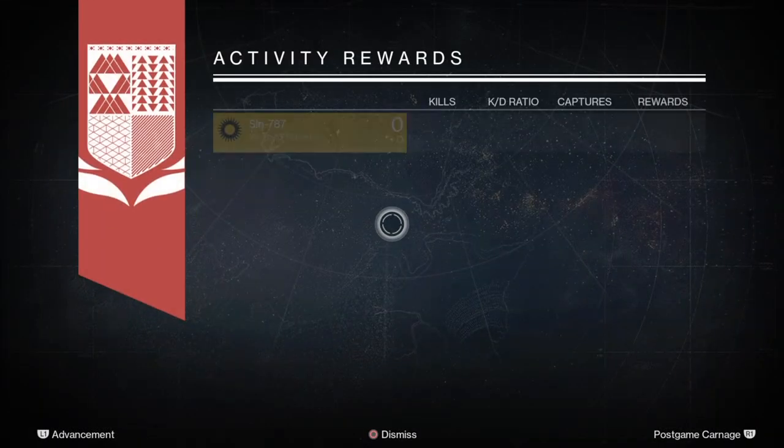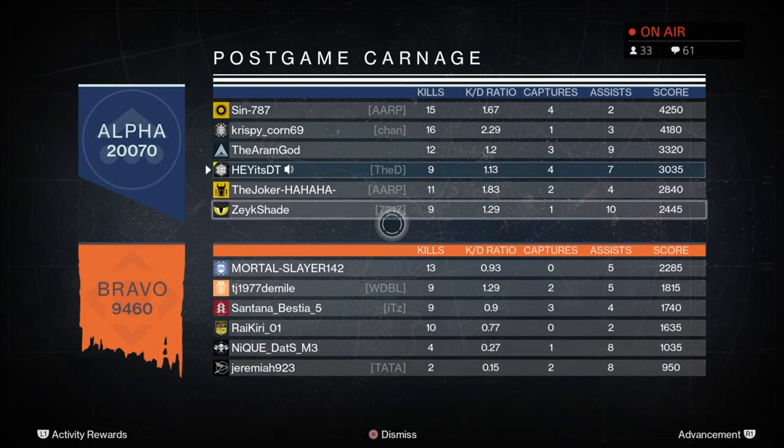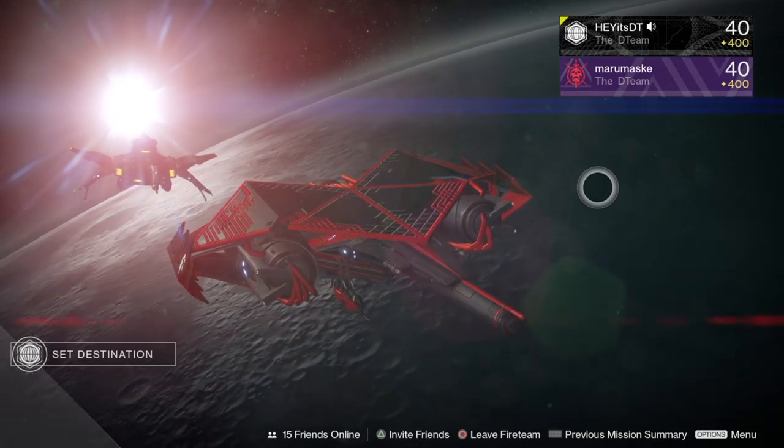A rectangular three-lane map example is Burning Shrine, which has two very long outside lanes running from alpha to C flag and from bravo to A flag, and a central lane right down the middle from heavy to heavy. That's another key point about three-lane maps — there can be more than one cross lane. On Burning Shrine you have three crossings: one from outside A to outside C, one through pillar room, and one through inside platform and inside heavy.